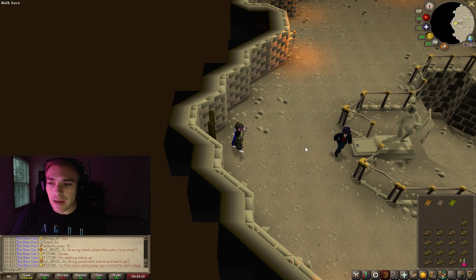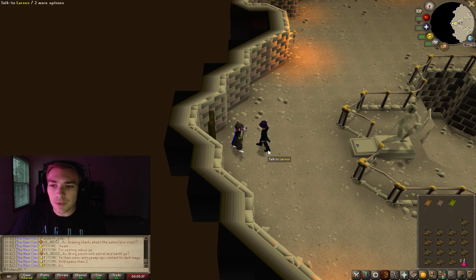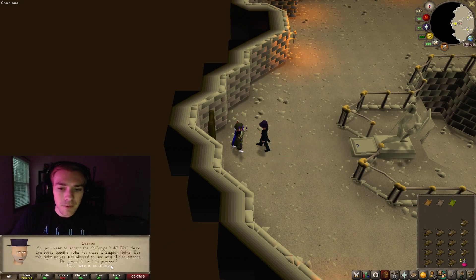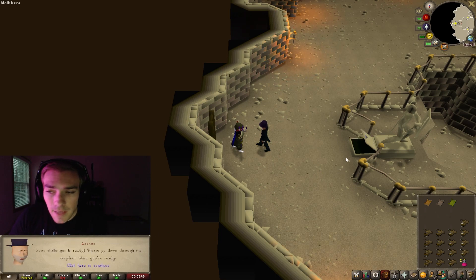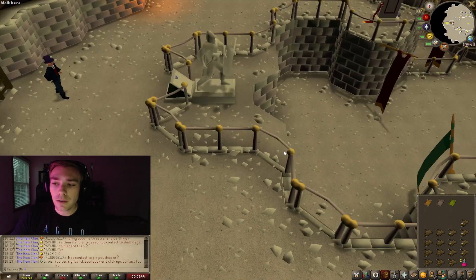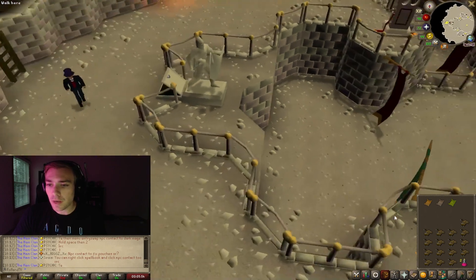Once you are down here, go ahead and use the Hobgoblin Champion Scroll on Larxus. He will ask you if you actually want to do the fight and will tell you the special rule — again, you are not allowed to use melee attacks, which is fine because we have a trident. Say yes and then the trapdoor opens up, so go ahead and climb down.